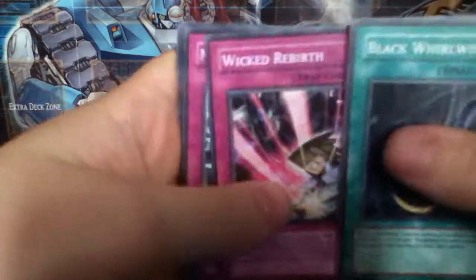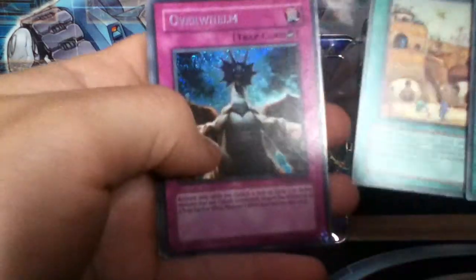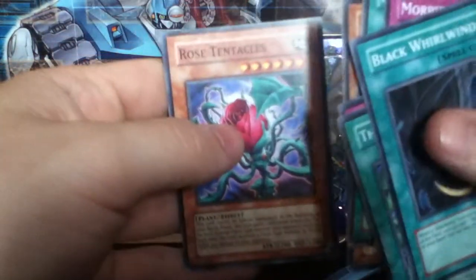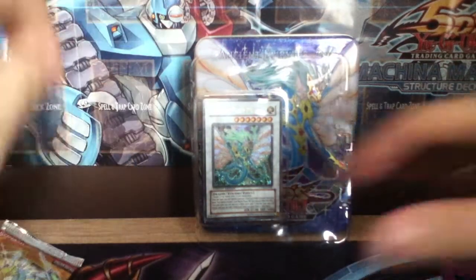Don't really know what I want. Black Whirlwind, Thorn of Malice, Wicked Rebirth, Morphotronic Bind, Ojama Country, and a Secret Rare Overwhelm — that's awesome, really awesome. Mind Trust, Lava Dragon, and Rose Tentacles. It's always nice to get holos out of tin packs because you just don't expect it most of the time.